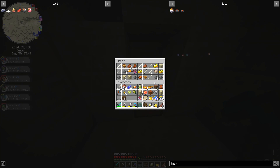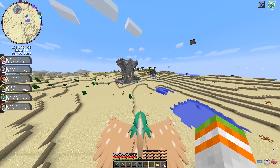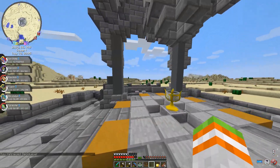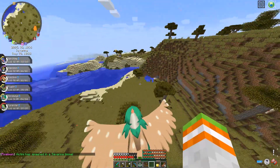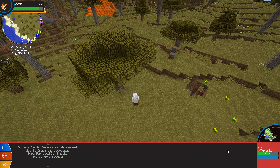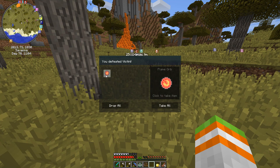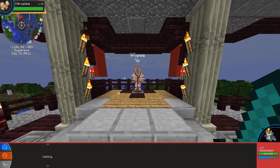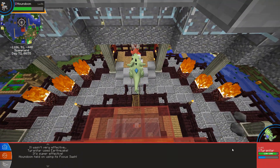I mega evolved against a boss-level Cofagrigus to show how badass my Blaziken was and destroyed it. Victini also decided to spawn but my Tyranitar killed it with his Sandstorm ability. I flew around the desert biome and found myself in a temple with a lot of good loot, including a GS Ball. I also found an old structure nearby which I believe had the Chalice of Arceus in the middle of it, and I knew I would have to come back there in the future.